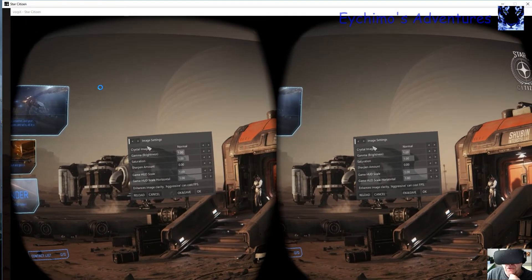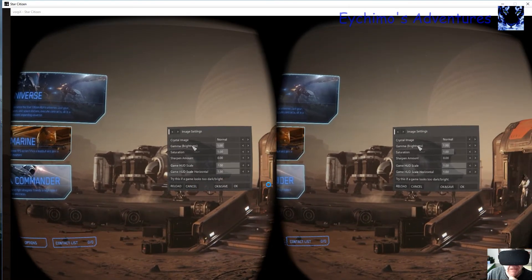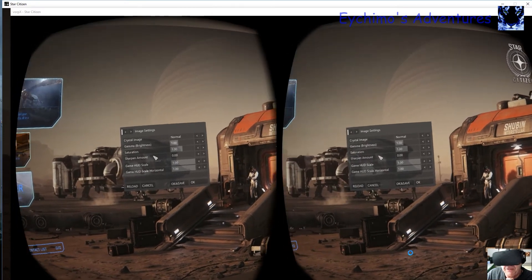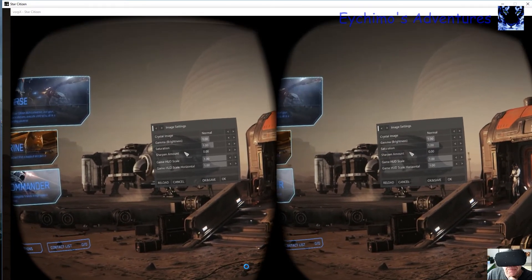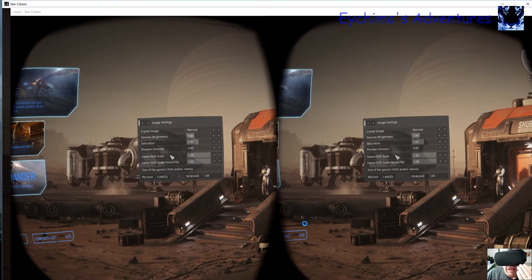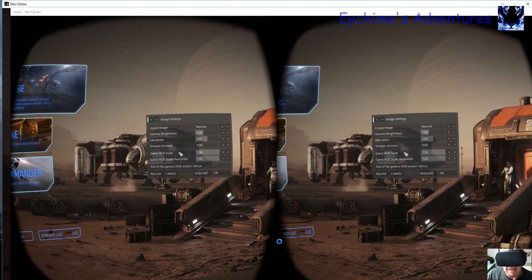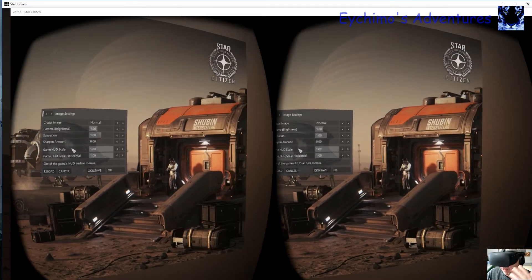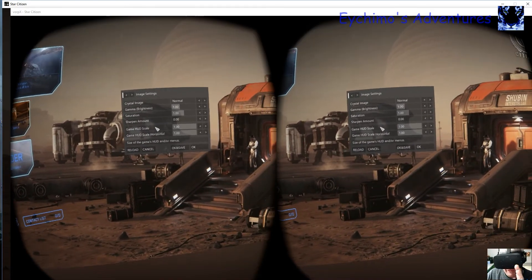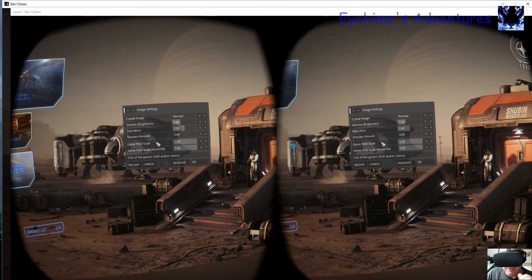For image settings, I've been using Crystal Image Normal. I haven't messed with brightness or saturation — it seems fine inside the game. You can sharpen the game a little bit if you need to. HUD scale floats the HUD in front of your face. I've left it at the default of 1. You may want to change it depending on how you want to see your HUDs — it's not just your spaceship HUD, it's also your character's HUD.